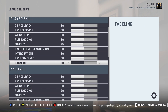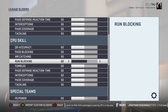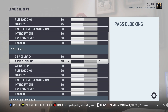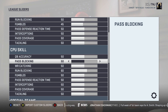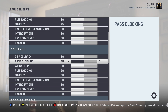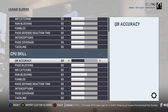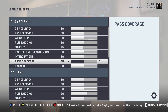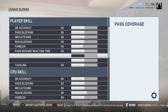Looking at the computer sliders, I decided to move up run blocking because stopping the run has been entirely too easy. Even trying to get sacks has been pretty much non-existent. I haven't gotten any sacks with my linebackers or defensive linemen — it was either a user sack or the quarterback rolled out. So I might want to adjust pass blocking for the computer, but I don't really like giving myself an advantage like that without decreasing something on the user side.